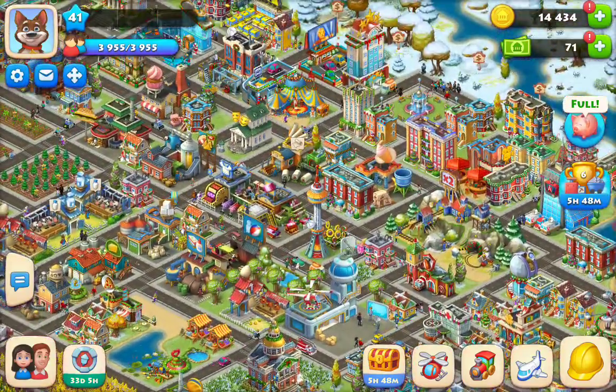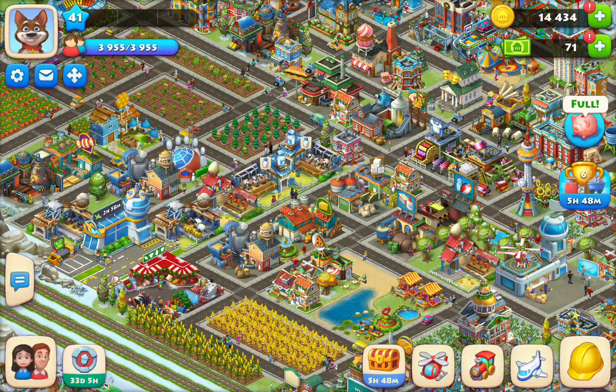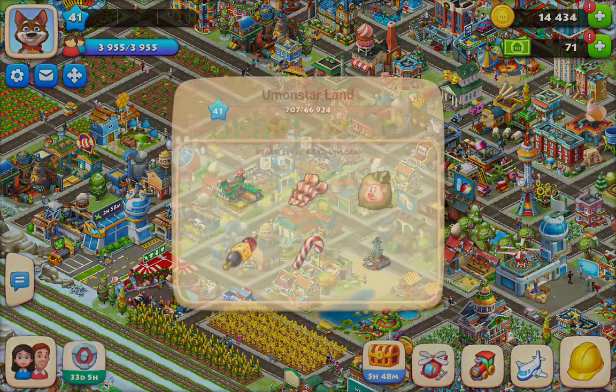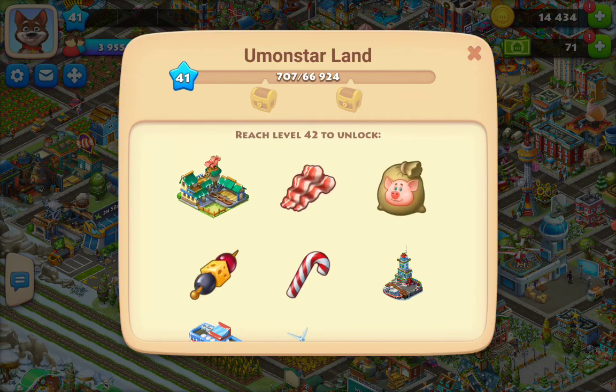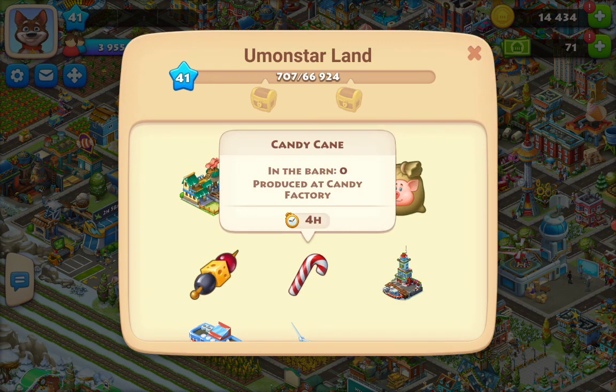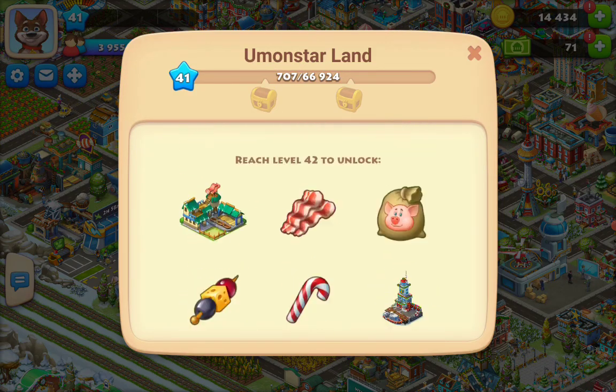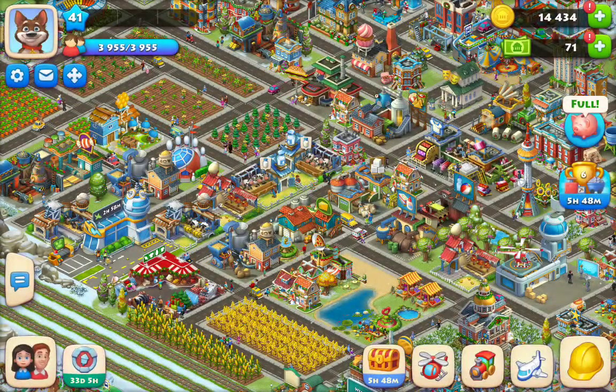Just wanted to show you guys I reached level 41 - pretty happy about that. It's a long trek though; I'm going to need about 67,000 experience points to get to the next level. I'm really excited because I know there's a pig farm coming up soon - pig feed, bacon, the canopy I'll be able to unlock, and the candy cane. The pig farm is going to be really cool.